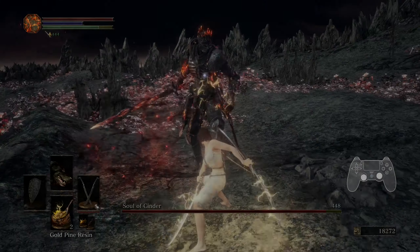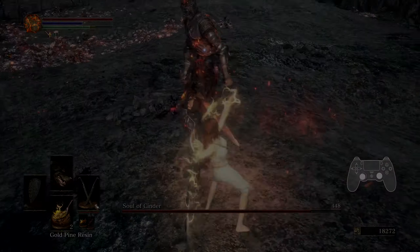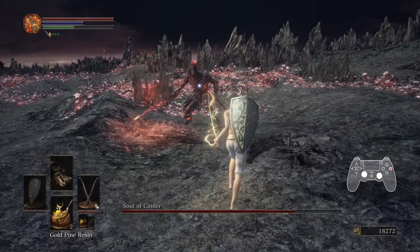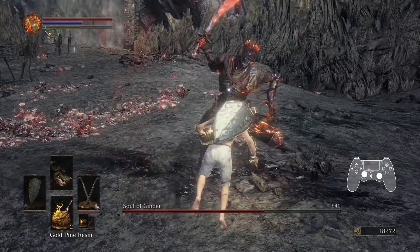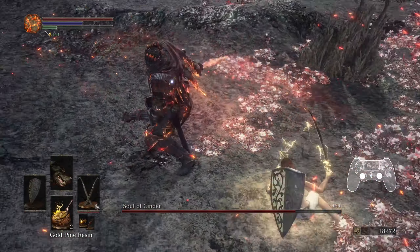The final set of standalone attacks appear as attempts to punish the player for being at Cinder's side. There are two versions when the player is off to his right, and another version when off to his left. Both are fairly telegraphed and offer a single punish opportunity following a roll.